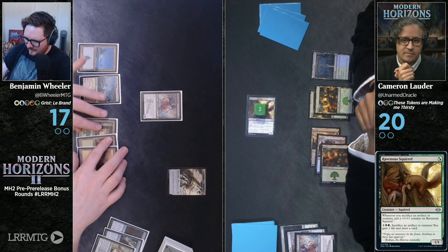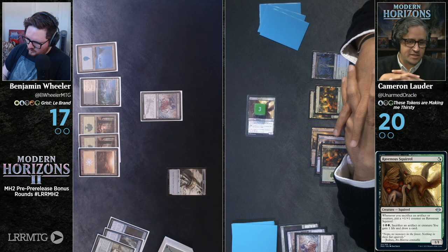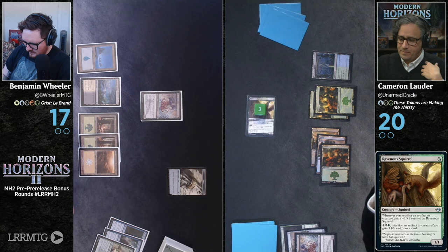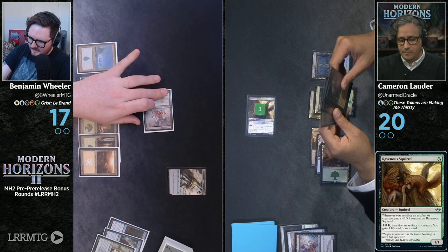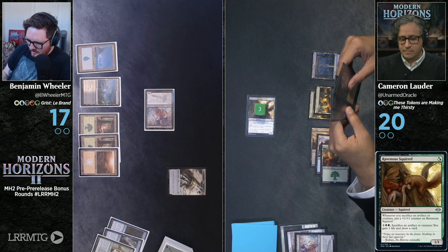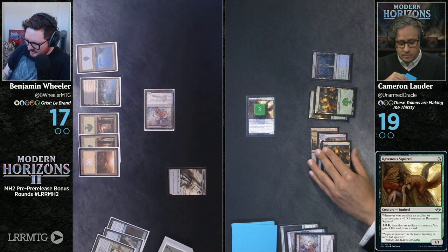Drawing so many cards, he doesn't know what to do with them. You wouldn't even know what to do with all those cards — give them to me instead. Draw. I'm going to attack you with my Bone Shredder. Please take one. I've been one. It's a 4-4 Squirrel. That squirrel can kill all of my trees.